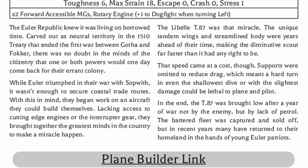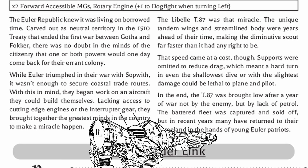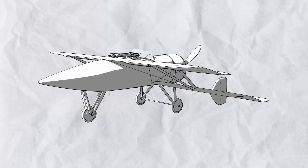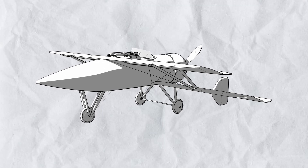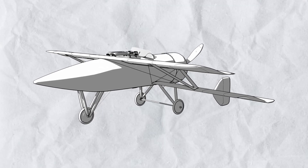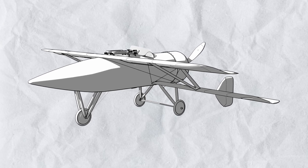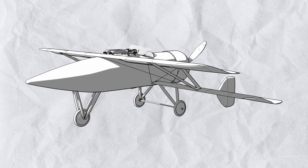This plane has no variant, presumably because the airframe is so fragile any attempt to modify it will cause it to collapse. High speed, streamlined, and packed full of power like a bullet — the Libel T.87 unfortunately cannot turn hard, just like a bullet. Take good care of it and it will take care of you.